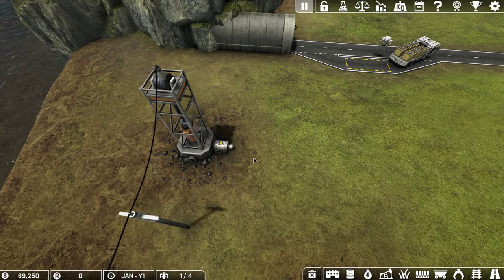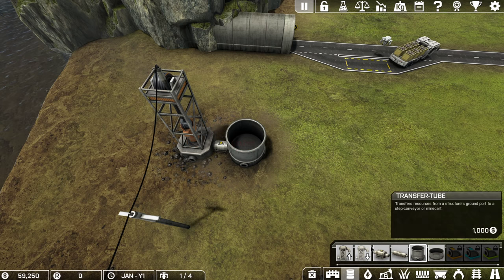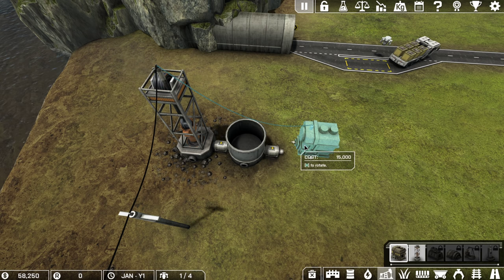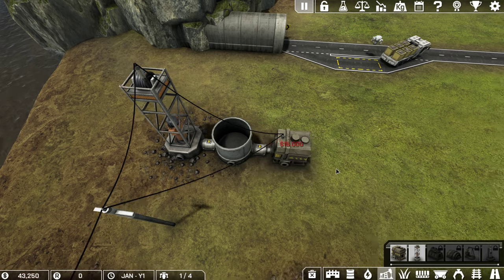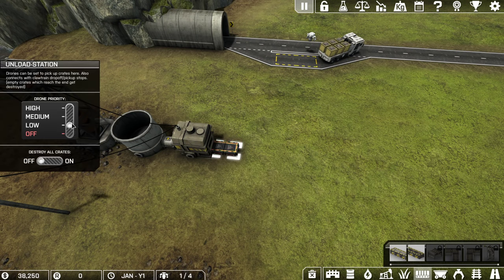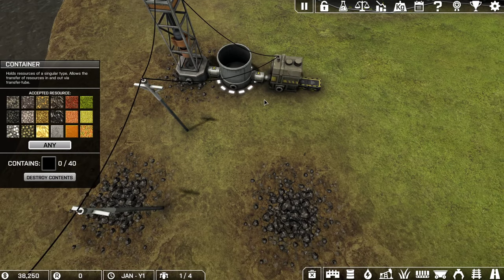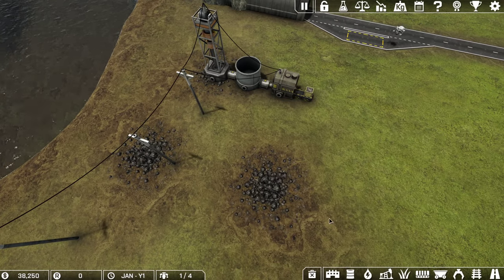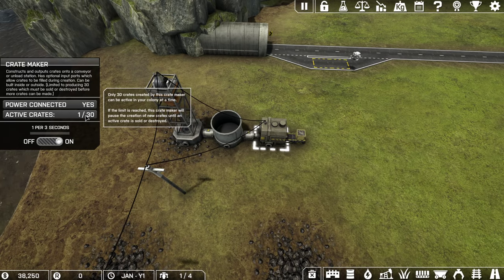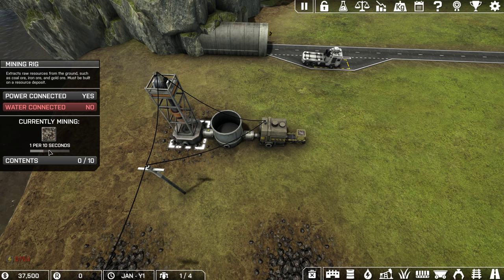The first thing I want to do is increase the efficiency of this setup. I'm going to have this transfer tube transfer to a small container that transfers to a crate maker, which then transfers to an unload station — just like before, but I'm adding a container in there. This container will help store excess material that I'll want to sell.